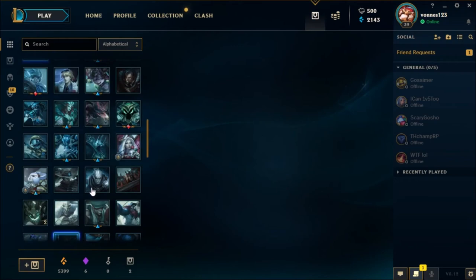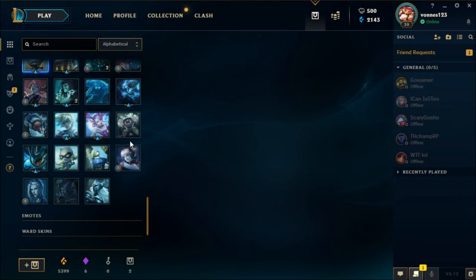You used to be able to get Captain Gangplank for free. When was the Bilgewater event — when his rework came? Nice.